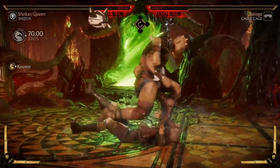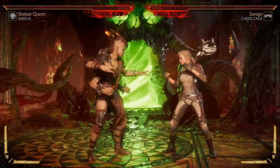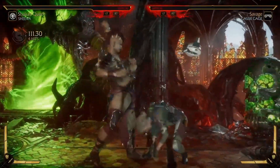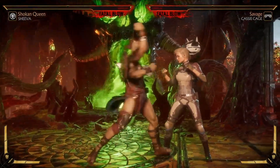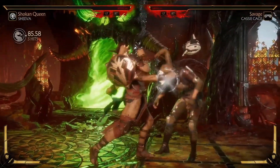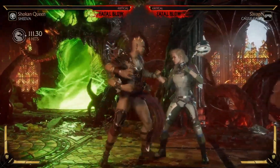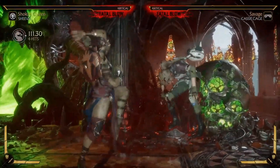That move also has a crushing blow attached to it if it either punishes or counter hits a low attack. She also has a string with mids and overheads — the big conk is the overheads and the rest are mids. It's stated to be a very easy hit-confirm string, and it also seems to have an overhead ender. Four separate hits — if you can't hit confirm that, what can you confirm?